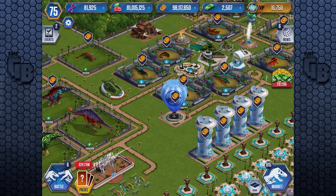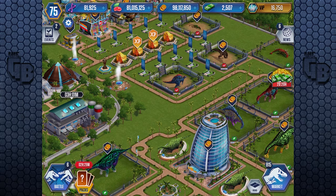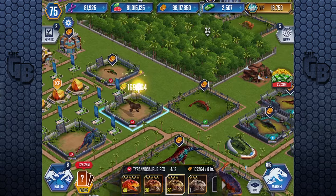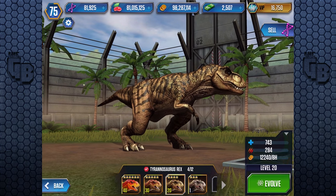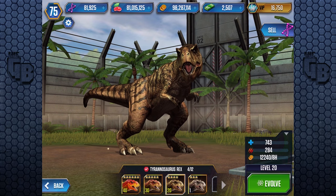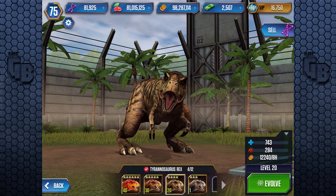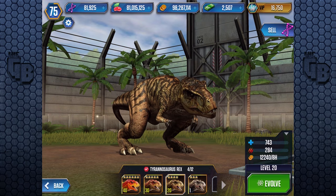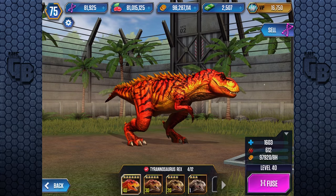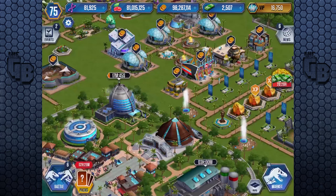Have a Jurassic Park 3 Raptor. Have the T-Rexes from Jurassic Lost World. Have the Jurassic Park T-Rex. Look at this T-Rex — it looks like a Jurassic Park T-Rex, but it does not look half as fearsome as the Jurassic Park T-Rex itself. Have it cooler, broader, with more features — it would look awesome. Have celebrity dinos. Do something with it. Stop making us have to pay money.